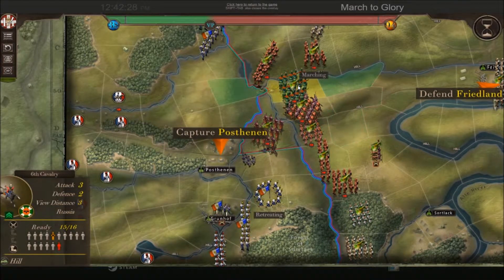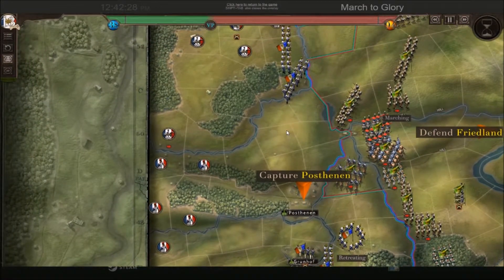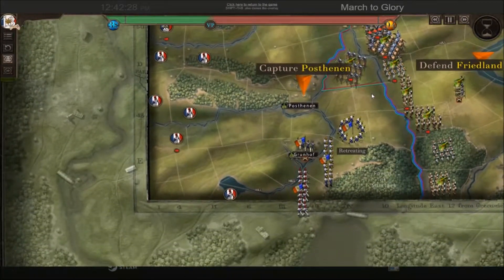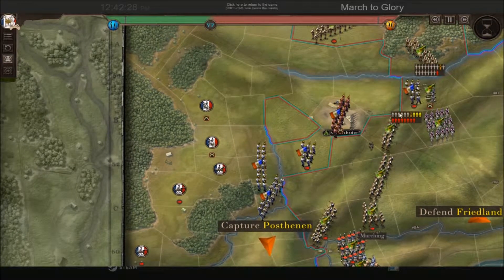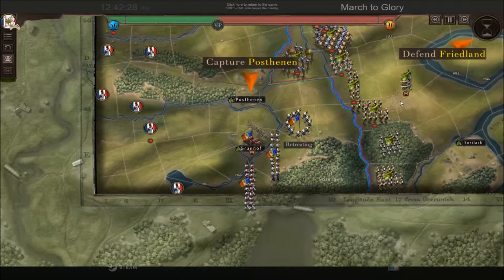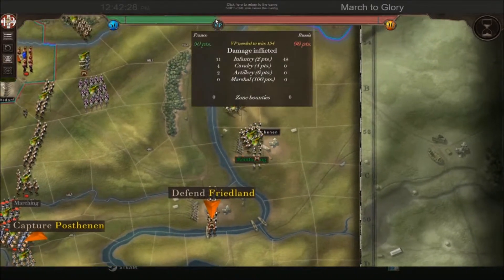4th cavalry and 6th cavalry - doing very well so far. The cannon might come to threat there in the northern sector. We've got a big French counter-attack on the centre coming soon. The cannon is taking over the assault - I could have prevented that really. Here comes the French cannon, and reinforcements from the east. Currently on 96 points.